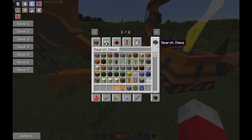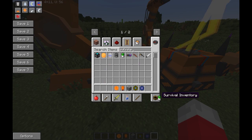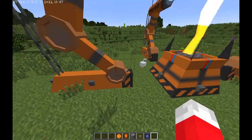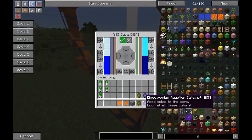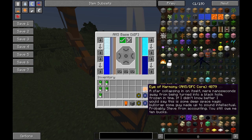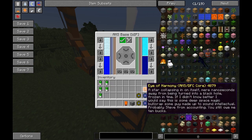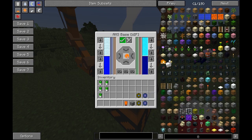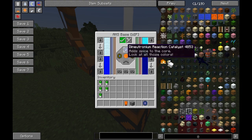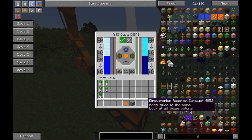You need batteries, and for the sake of this video I'm just going to be using infinite batteries. You're going to need five of a certain power source — like, any power. You're going to place any core in here. The one I'm going to use is the Eye of Harmony, probably just because it works well. Then you're going to place the ceriums on the left side and right side, and the dinatronium on the top and the bottom.